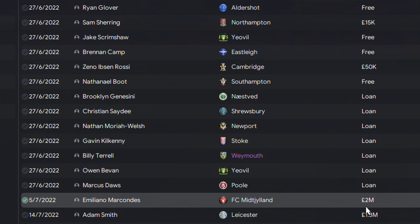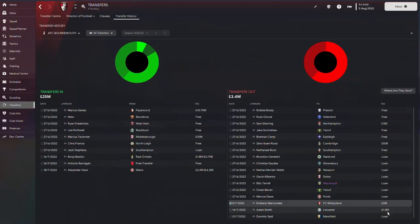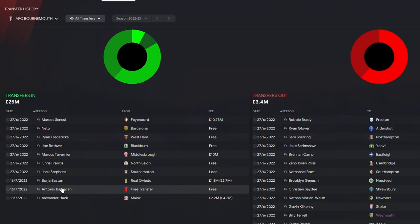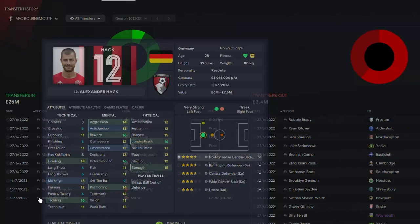A couple of players have been released. We let Emiliano Marcondes go to Mitilian for 2 million. Adam Smith didn't want to stay at the club, so he's gone off to Leicester for 1.3 million. We've added Boja Baston as a covering target man. We got Antonio Barragan in on a free.